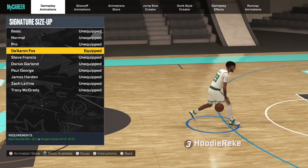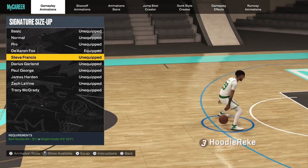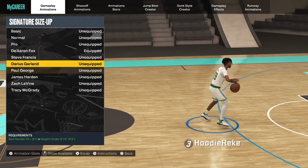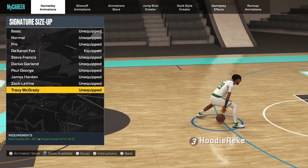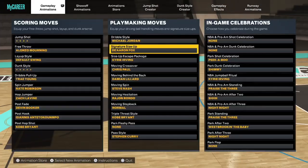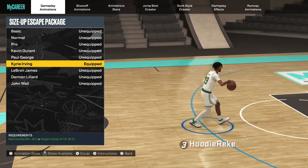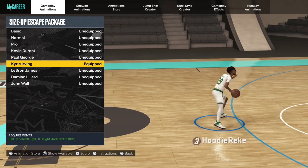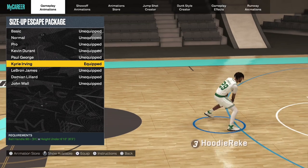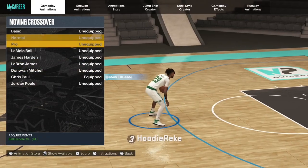Signature size of De'Aaron Fox. I sometimes either go through this one, Steve Francis, Darius Garland, and T-Mac. These are like the four ones I always go through. Size of the skate package — this is honestly my favorite one. It's quick. Kyrie, you know, the best handles of all time, obviously his two moves are going to be quick.